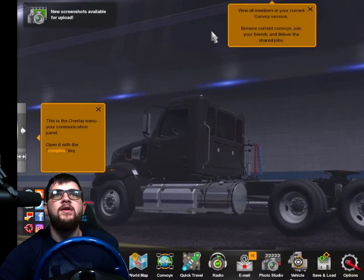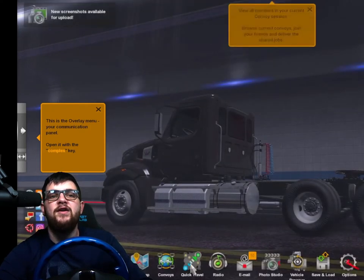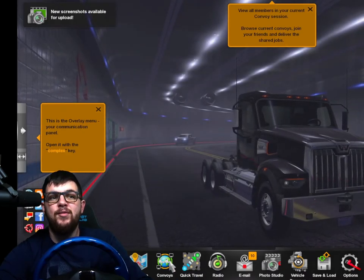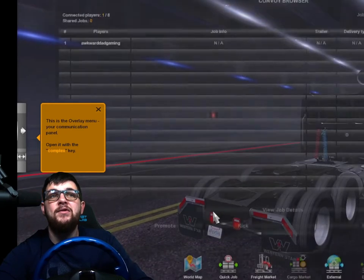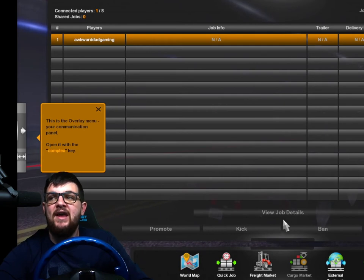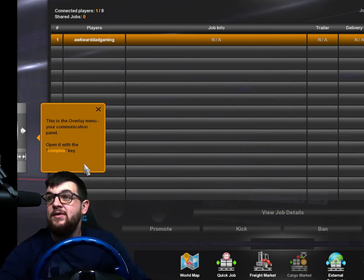Now we're up here, we're joining, and you're just going to find yourself a job. Once you find a job and pick it up and attach the trailer, all your buddies can come over to the job market, click on convoy browser, and it'll show what job you have. Your friends can click on your job, click 'View Job Details', and take that job so you can all take the exact same job. It's up to eight people that can do it.